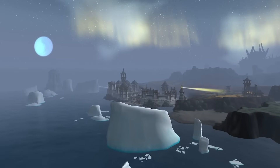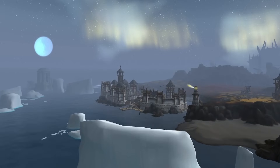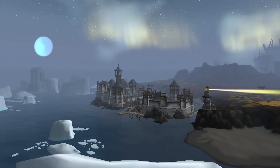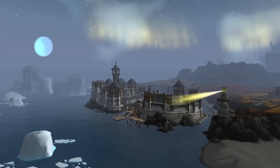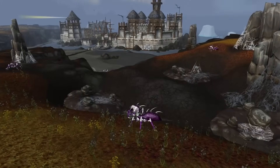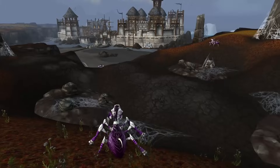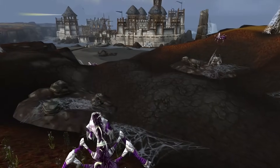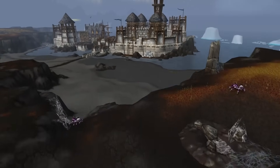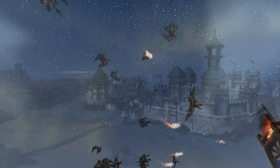First, let us start with Valiance Keep, which is where Alliance players begin when they set foot on Borean Tundra. During the fierce conflict with the Lich King, the fortress was under relentless attack both externally and internally by the Lich King's forces. As the fortress walls were still under construction, Scourge Nerubians erupted from the earth, revealing the Borean Tundra's infestation with spider tunnels. The fortress walls were completed amidst regular assaults from Nerubian flame spitters.